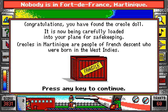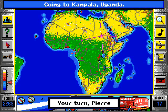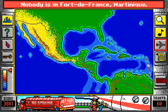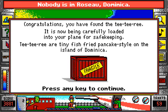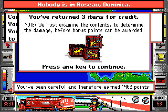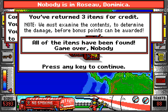It's over here, one of these millions of islands. You gotta find something here — it can take forever. We got it! Creoles in Martinique are people of French descent born in the West Indies. Just one more to get. The TT re is right here — Dominica! TT re are tiny fish fried pancake-style on the island of Dominica. I won, good sir!